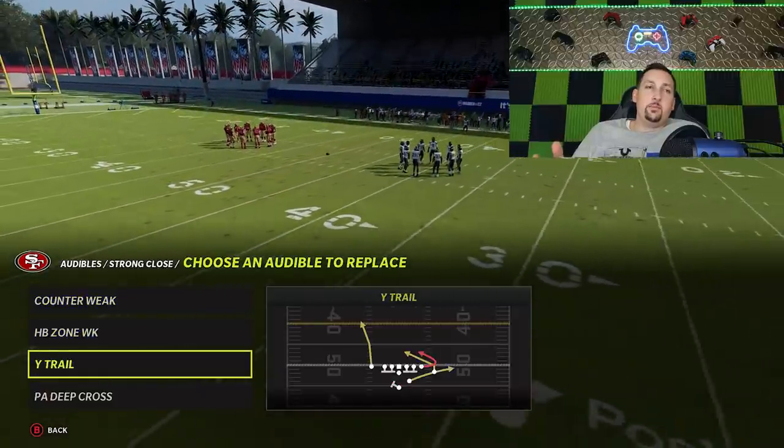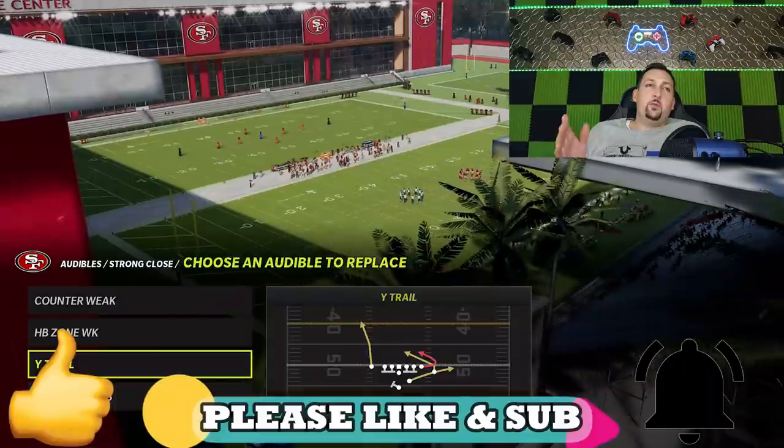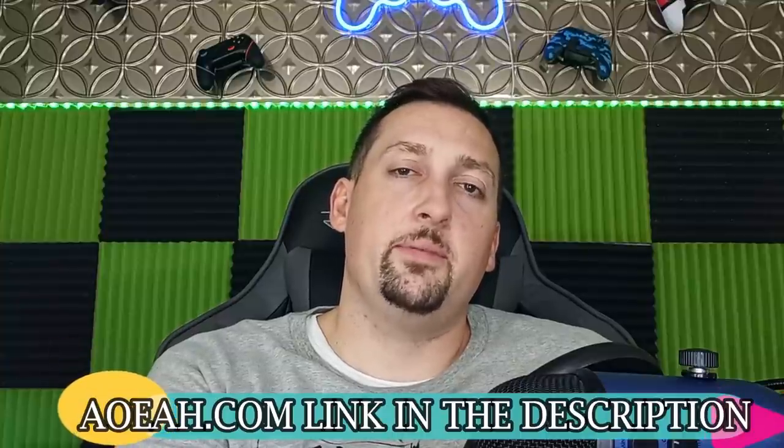I also have a ton of passing plays which I probably won't show in this video. Hit the like button if you want to see a part two with some passing plays out of these schemes. This video is brought to you by my coin sponsors at AOEA.com — click the link in the description and use discount code MONEY to get 3% off.